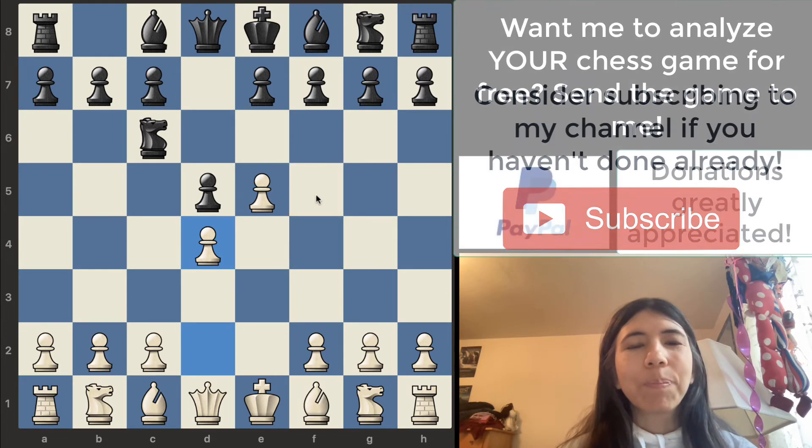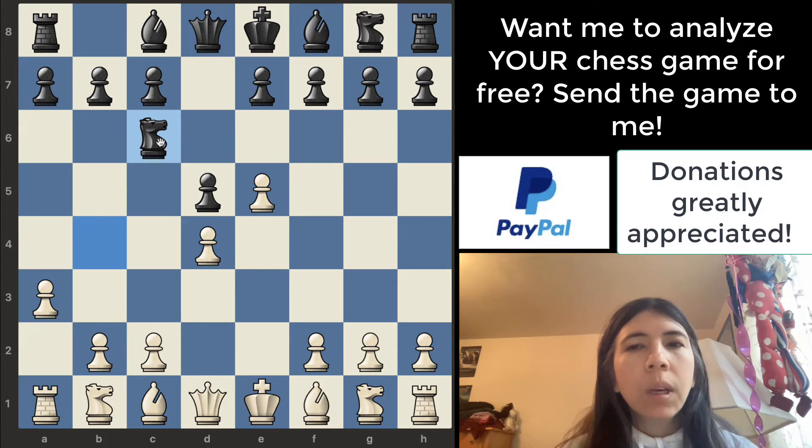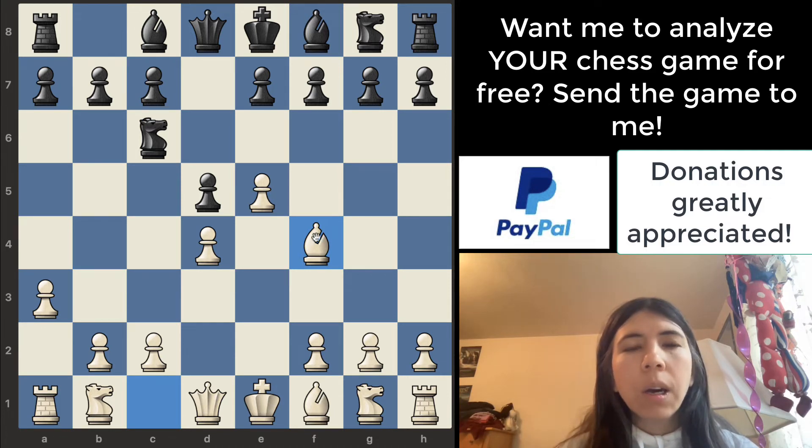So it was d4, and then knight to b4, and then pawn to a3. This makes sense because it is attacking the knight, and then the knight goes back. Black is wasting some moves, so that's interesting. Bishop goes to f4 — I think this is okay. Other moves that white can do is knight to f3, or perhaps knight to c3. I do prefer knight to f3.